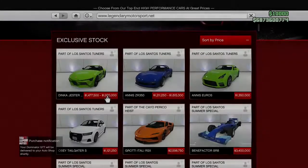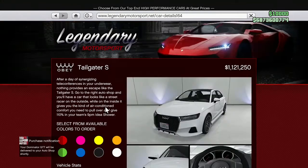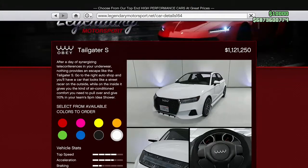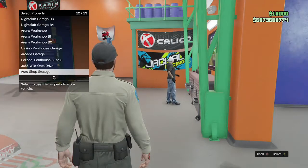Hello, what is up guys, welcome back to another video. Today we're going to be taking a look at the Tailgater S. This car is going to set you back a little over 1.1 million, and there is no trade discount to take advantage of.